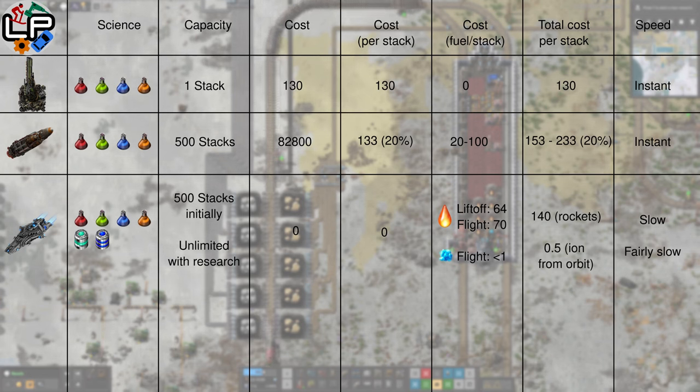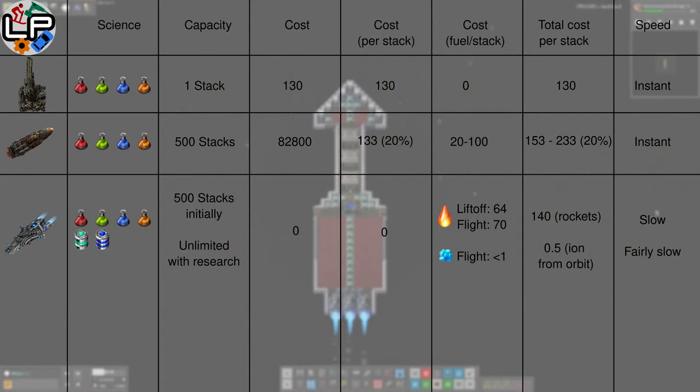Fuel cost for the flight is harder to estimate as it depends on flight time, but my testing showed perhaps a few tens of thousands to travel between planets with rocket engines, or up to a couple of hundred with ion engines. Ion engines are enormously efficient, but make up for that with the electricity requirements, both for making the fuel and running the engines. This brings the cost of transport with a spaceship to roughly 140 per stack if you're using just rocket engines and taking off from planets, or to less than one per stack if you're flying from orbit to orbit with ion engines. That's a very big range.